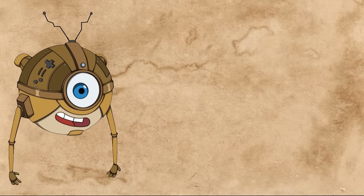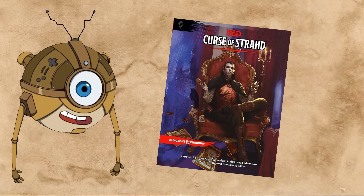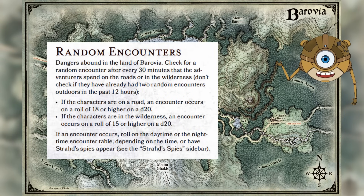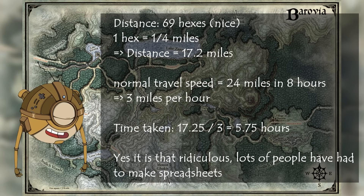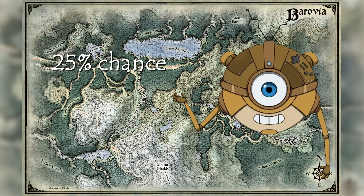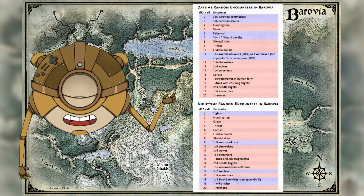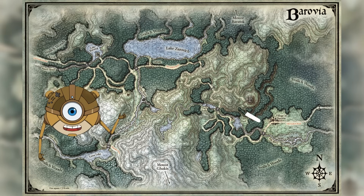Let's take a look at one of the random encounter tables from Curse of Strahd, probably the most popular sandbox adventure for 5e. Say your players are travelling from the village of Barovia to the town of Vallaki. According to the book, first you need to roll a d20 every 30 minutes of travel to figure out whether you'll even get a random encounter. You do the math and figure out it's about a 6-hour trip, so you need to roll 12 d20s. Travelling by day, you get an encounter on an 18 or above; by night, on a 15 or above. That's an average of 2 encounters by day or 4 by night.